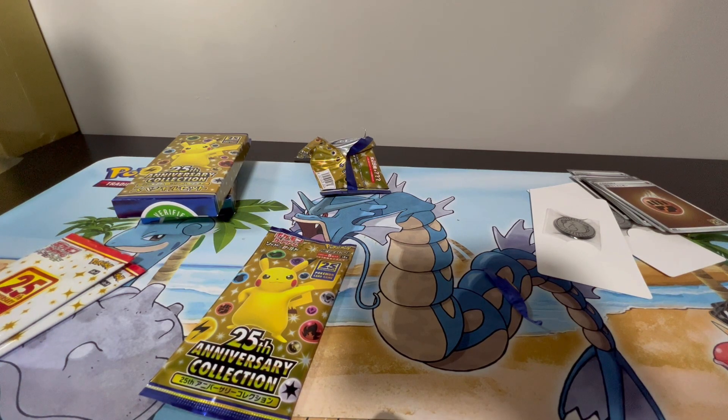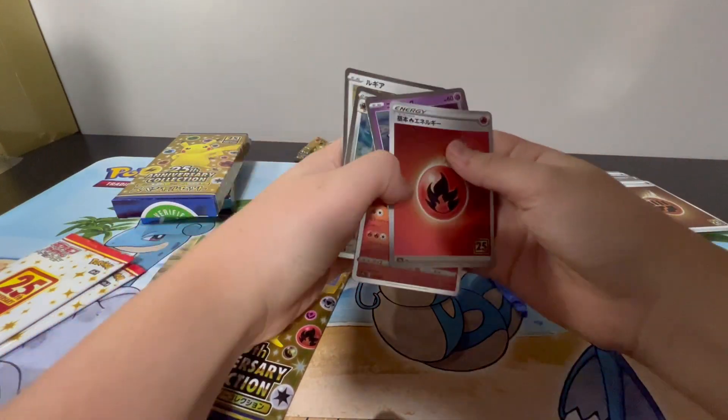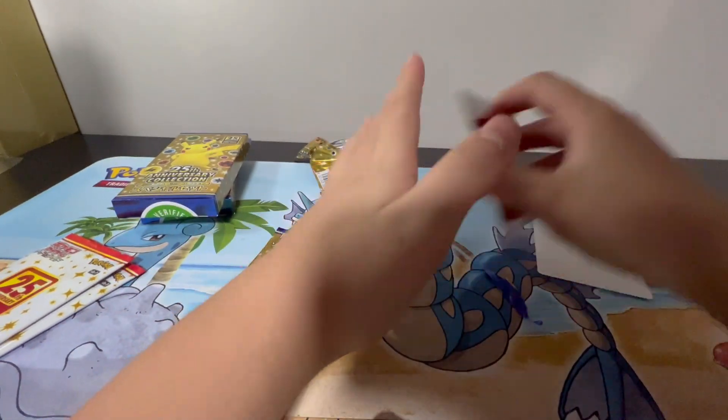When I'm on camera, I got no strength. Hoping for a gold Mew. Fire — looks like a dud. Cosmon. Lugia. One last pack left.